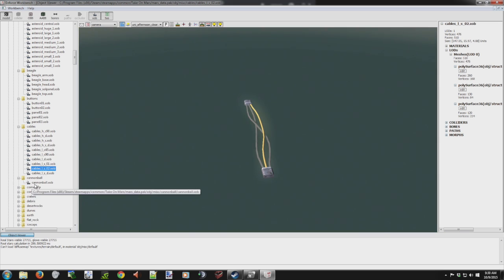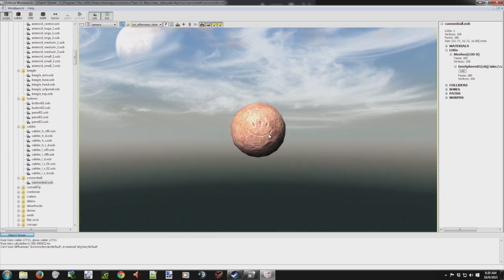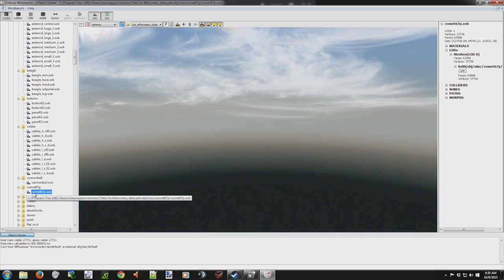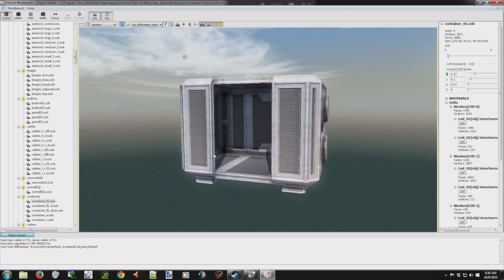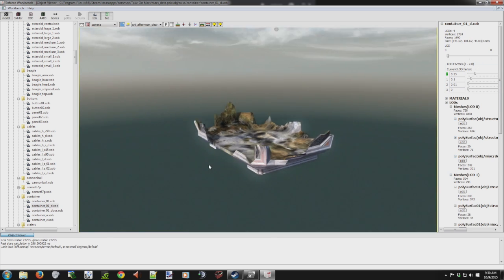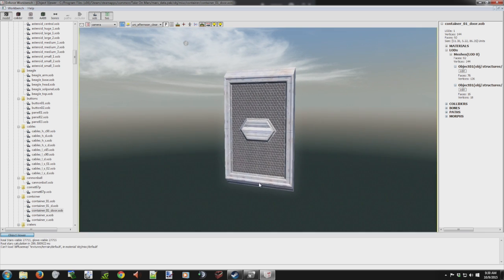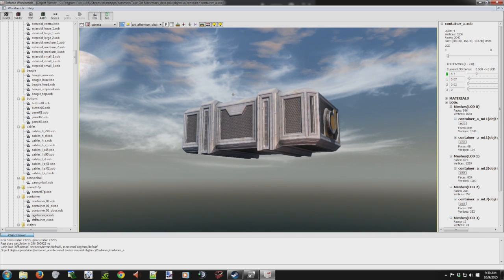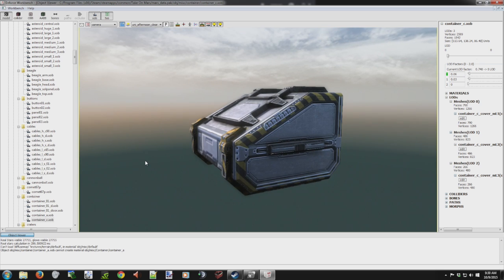Let's see — why would we have a cannonball? I'm not really sure, but it's got a Martian three-eyed smiley face on it, so there you go. There's a container, and a destroyed container. And that's a door — wow, these look pretty cool, especially if they open.